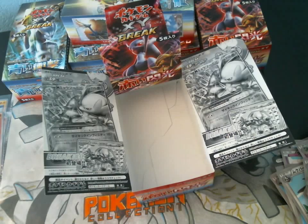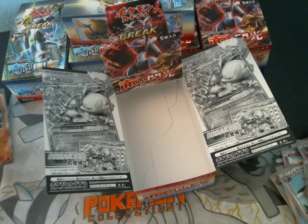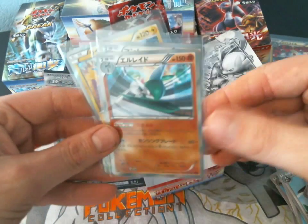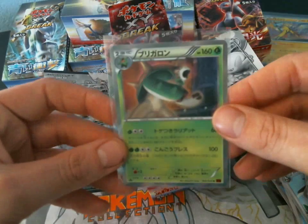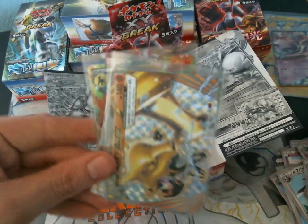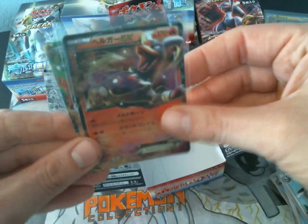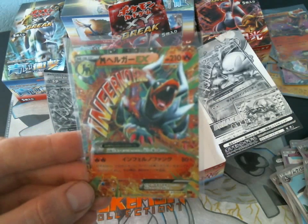That is also for trade. Kind of sucks I didn't get a Full Art — I hope I get the Full Art in Blue Shock. So here are the holos I got: a Magnezone, a Gallade, a Mamoswine, Raikou, and a Chestnut. And my Ultra Rares — I'll sort through them quickly. We got a Mewtwo EX, Marowak Break, Chestnut Break, a Hondum EX, and the Mega Hondum EX. Stay tuned for the third Blue Shock Booster Box, and as always, thank you guys so much for watching. Bye!